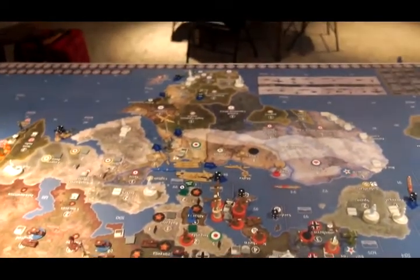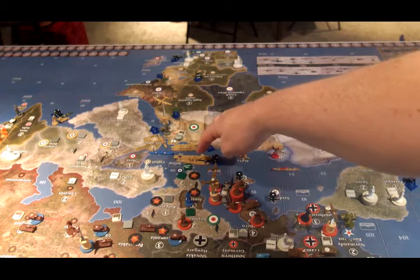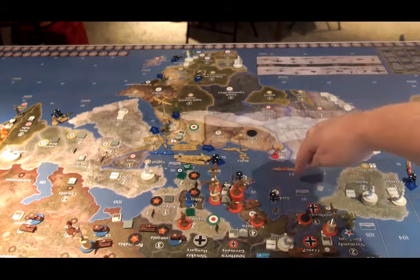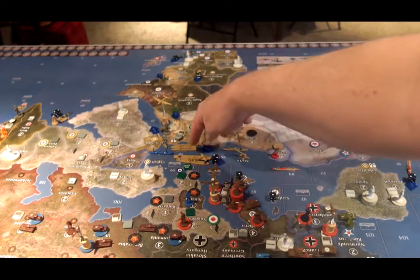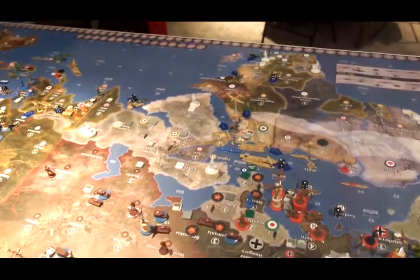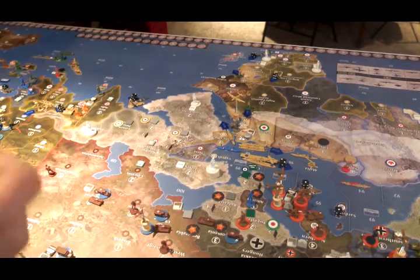In the Med, the battleship and carrier in Zone 98 are going to move to 94 to protect the Canadian transport, and the two cruisers and the destroyer from 98 are going to move to 96 to protect the British transport. The other British transport is going to move from 98 to 81, so that's a little bit safer there.